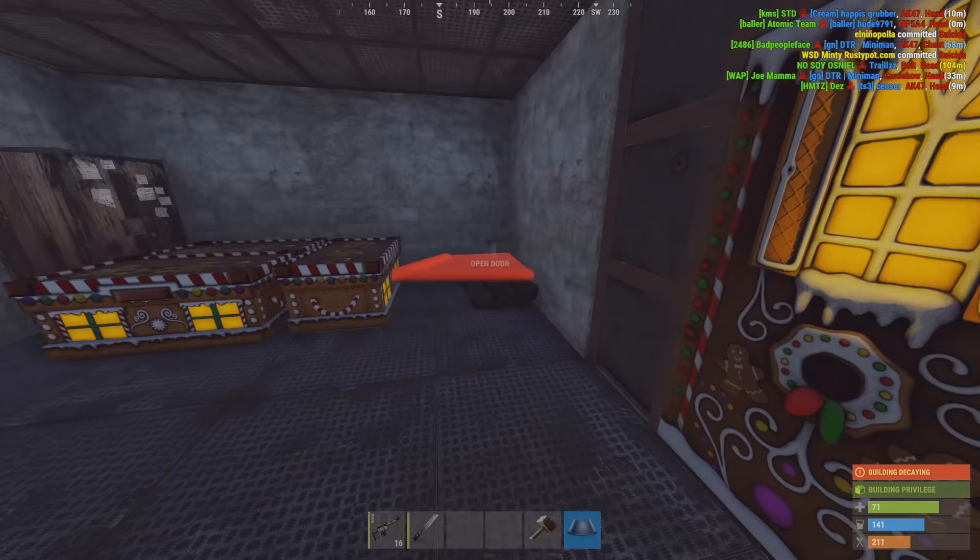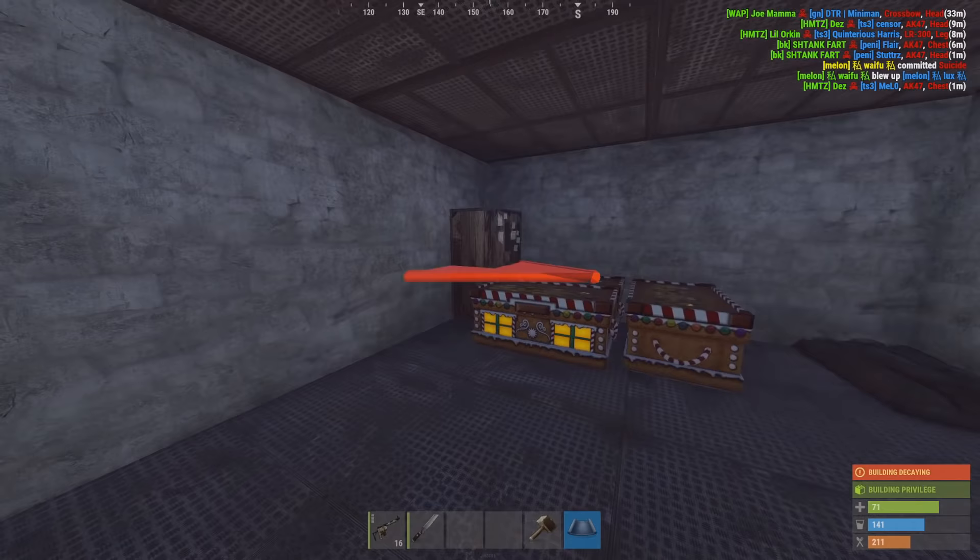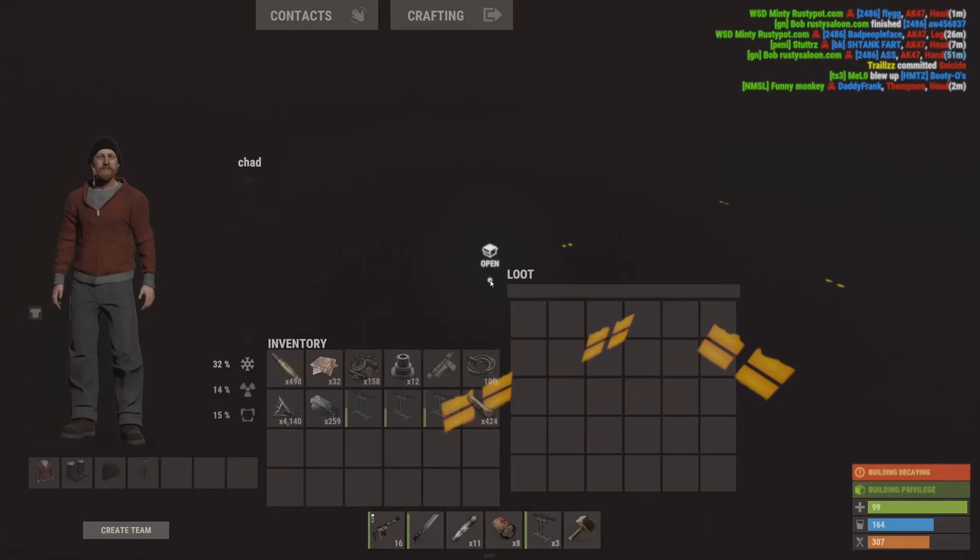I think we're gonna do a similar design to the last trap base, where I basically want them to walk in and be able to see some boxes, go to loot them, and then bam - they're dead. We're gonna have this as a double door, of course. I'm gonna go find some sulfur so I can make some gunpowder and then I'm set.